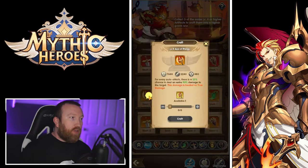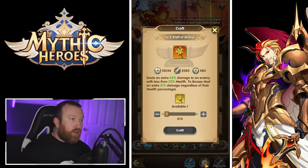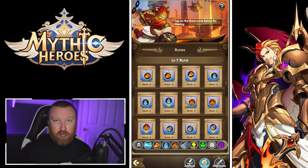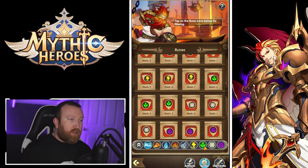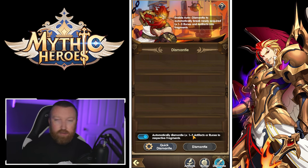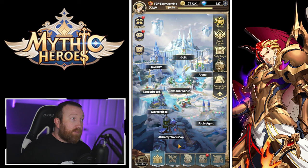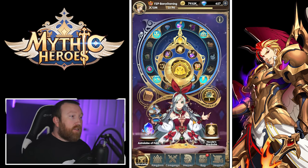The Alchemy Workshop is where you upgrade your equipment — all your artifacts and the runes you equip on heroes. This is where you'll be upgrading all your gear. You can set it to auto-dismantle anything in the lower tiers, which is probably a good idea after a while. That pretty much covers Kingdom.